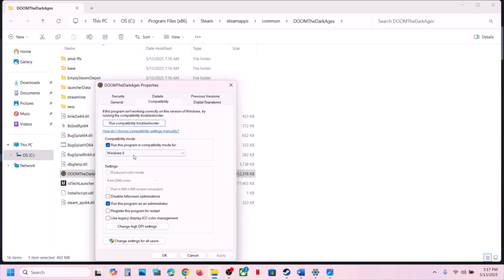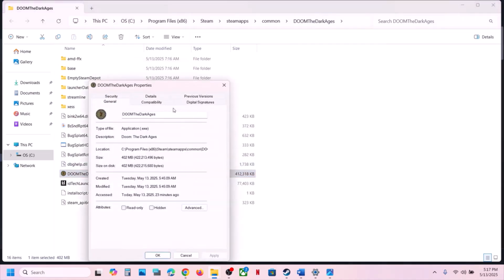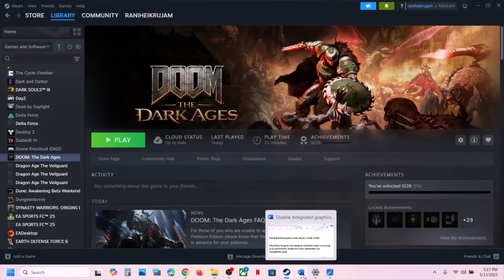If that does not work, try selecting Windows 8 compatibility mode, hit Apply, click OK, and launch the game. If still not working, try Windows 7. Still not working — put a check on Disable Fullscreen Optimization, hit Apply, click OK, and launch the game. If none of these work, uncheck all these boxes, hit Apply, click OK, and follow the next step.